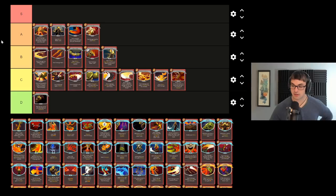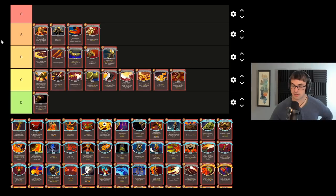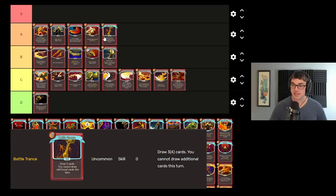Moving on to the uncommons — I think the uncommons are quite a mixed bag for the Ironclad, but there are some really incredible ones in here. Battle Trance: draw three cards at zero cost — it's basically free card draw. I almost always want one or more copies of Battle Trance in the deck, but it's not an always-take because it does prevent you from drawing future cards on your turn. And if you're able to draw a lot of cards via Dark Embrace or some other card draw engine, then you won't want Battle Trance. But overall, a very, very, very fantastic card.